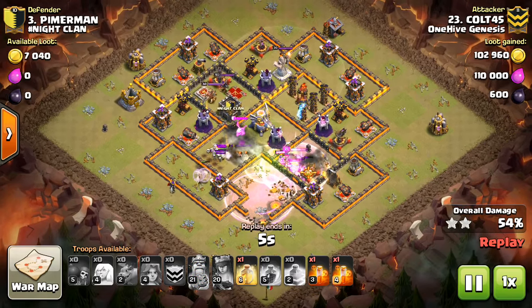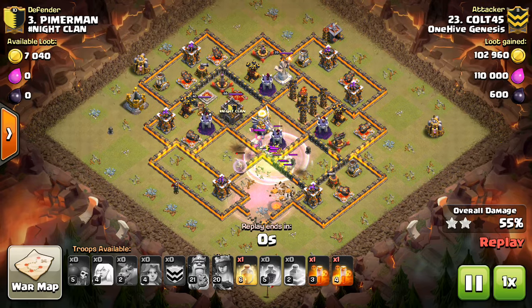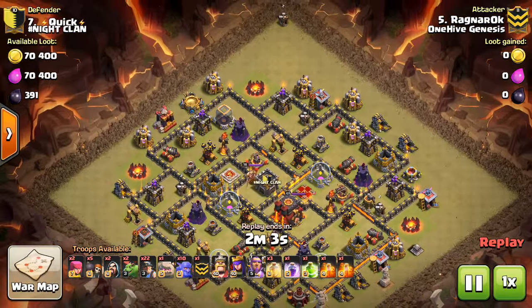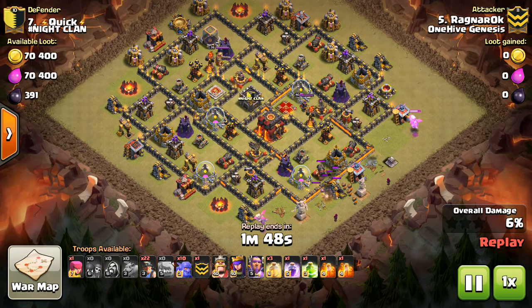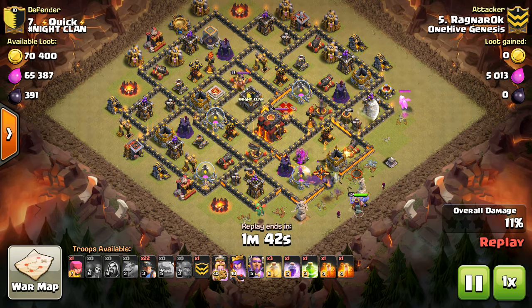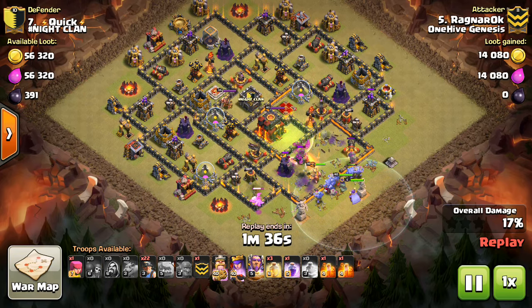Tip one — and it applies to the attack you're seeing right now, because this is a Town Hall 9 that just hit a Town Hall 11 — Town Hall 11s, keep your Town Hall on the inside. There's no reason to have it, especially if you're one of the top Town Hall 11s, anywhere close to the outside of your base, because then you're opening yourself up for a Town Hall 9 attack. You want to force the other clan, if they just want to two-star your base, to use a Town Hall 10 attack. If your Town Hall is close to the outside, there's a chance a Town Hall 9 could two-star it. But as long as your Town Hall is pretty central and you have a somewhat good base design, it's going to be very difficult for a Town Hall 9 to two-star you.